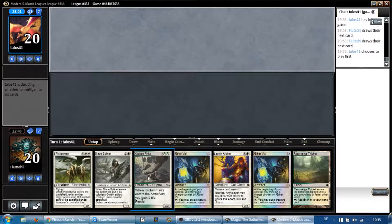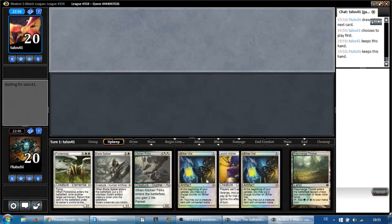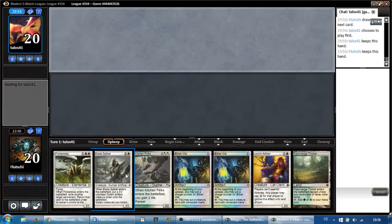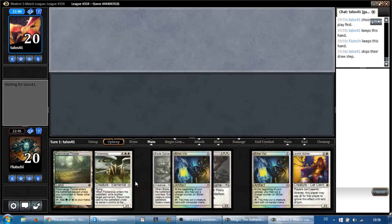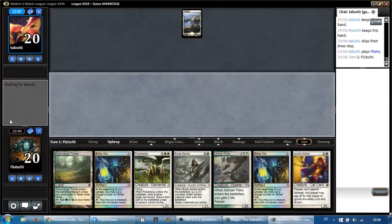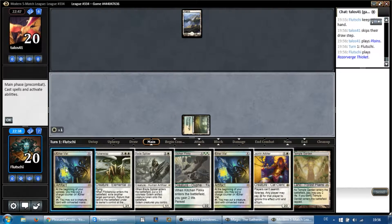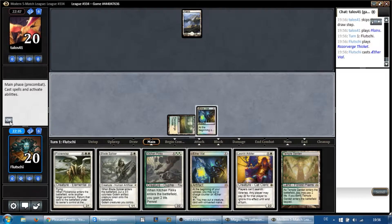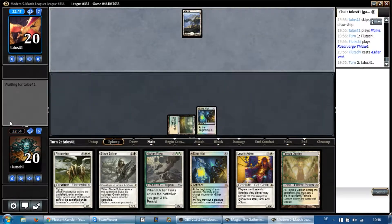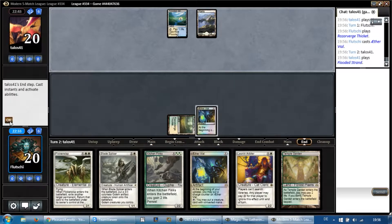We've got Vial — it's good but a little slow. We're gonna keep this one. We draw a land and get to play Arbiter on turn 2 anyway. Basic Plains Go — I like that start. Basic Plains Go is probably my favourite line in Magic when I don't have turn-1 Vial or turn-1 Mother of Runes. He's not getting a super explosive start, which is good. He's on Blue-White Eldrazi, which is exactly what we want to see.